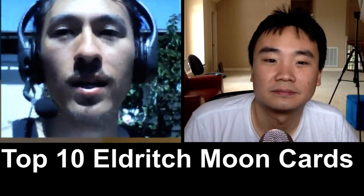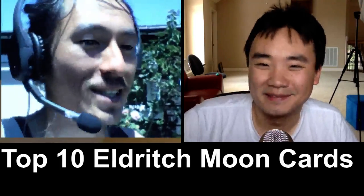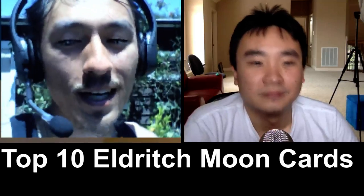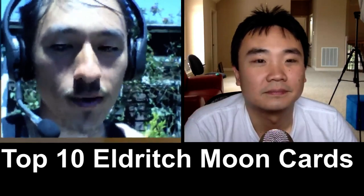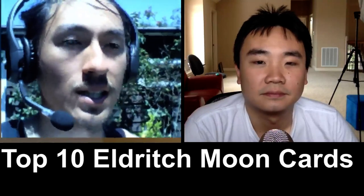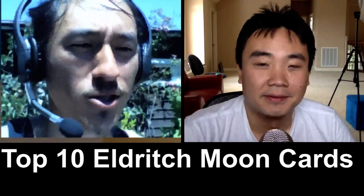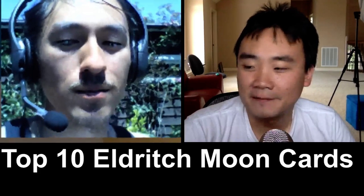My number four is Decimator of Provinces — the green emerge mythic. Craterhoof Behemoth was very good in Standard, and I get the sense Decimator of Provinces is better because it's cheaper. It has nine emerge, and I could very easily see emerging it for five mana. It's a 9/9 Trample Haste that gives your other creatures a boost. It just seems dumb — seems like training wheels, seems too easy to win with.